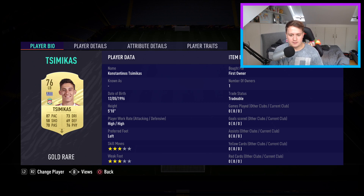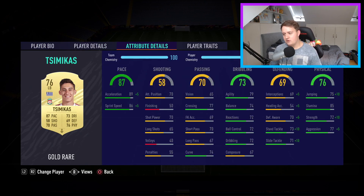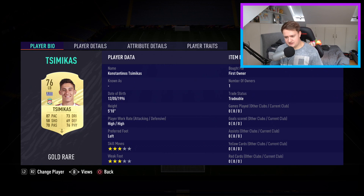At left back we have another pace merchant — Tsimikas. Decent pace, which is what you want. Three-star, three-star — basically a carbon copy of Fredericks but on the other side. Again, I've got an anchor chemistry style on him to improve his defending and physical.